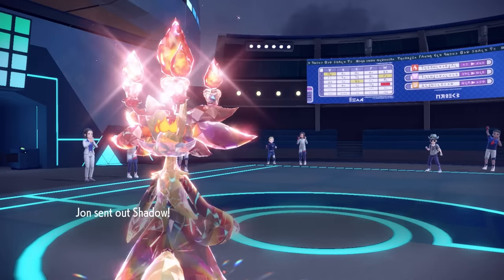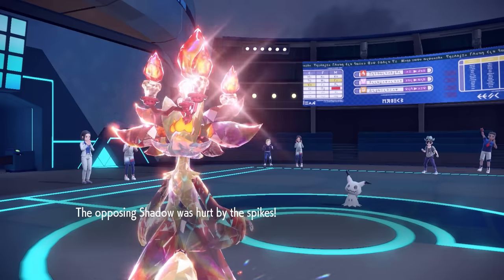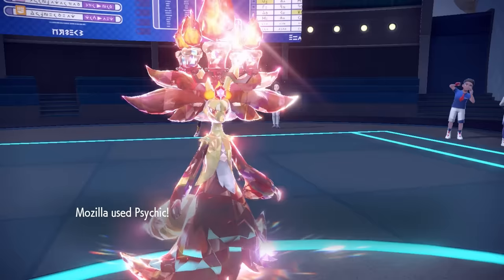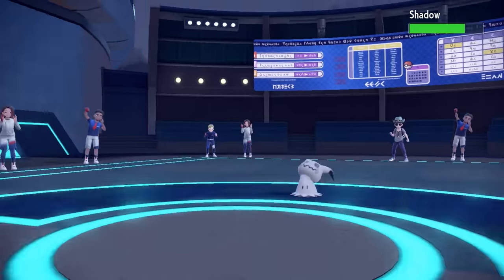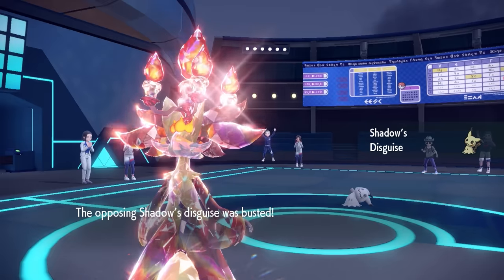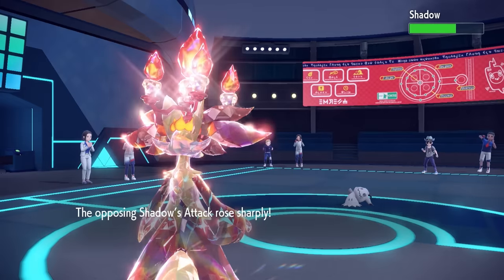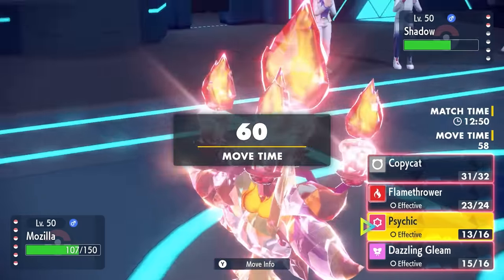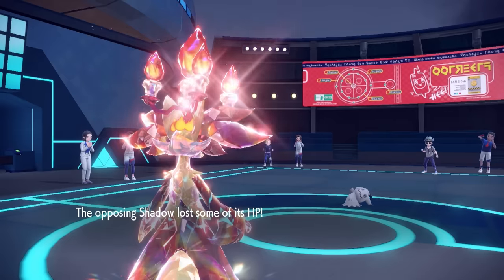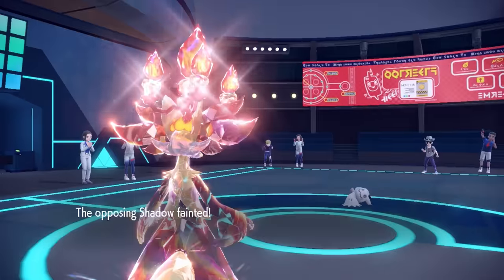I lock myself into Psychic, and now they bring in Mimikyu - I figured they probably would have done that a long time ago. I go for Psychic to break this thing's disguise, and now they have the option to attack with Priority or go for setup. They go for the Swords Dance, probably trying to turn things around. This thing is a threat with Priority Shadow Sneak, but as it turns out Delphox is not going down easy - we barely hang on at plus two with a Life Orb, and Psychic takes care of Mimikyu.